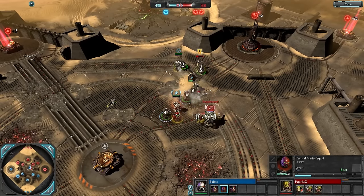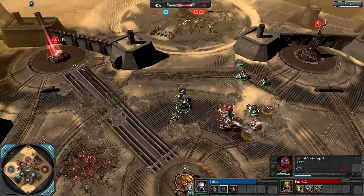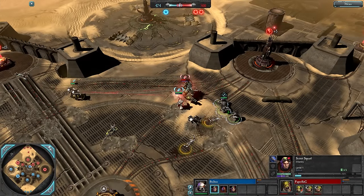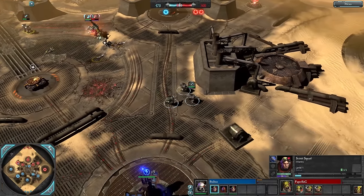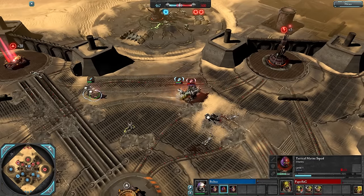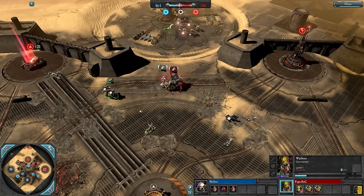A shotgun upgrade coming in onto the Scouts — enough to shotgun blast the Warboss — but a Tactical Marine squad will go down for Bulbas. That's fine because you can always get a drop pod later and reinforce the lost model, saving money, and get a secondary Tactical Marine squad out. The Scouts are actually going to leave the fight and go for the VP, leaving the Apo to fight alongside the Tacs, but the Apo's not doing much damage with the default weapon and the Warboss is doing more.